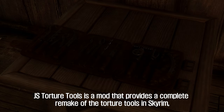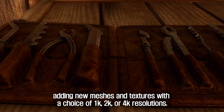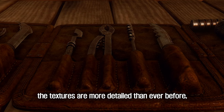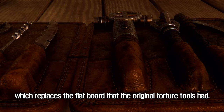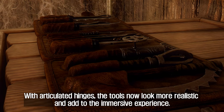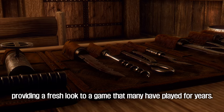The fourth mod to introduce is JS Torture Tools. JS Torture Tools provides a complete remake of the Torture Tools in Skyrim, adding new meshes and textures with a choice of 1K, 2K, or 4K resolutions. With ENB Complex Parallax parts, the textures are more detailed than ever before, providing an immersive and realistic experience. This mod also features a full 3D model which replaces the flat board that the original Torture Tools had, with articulated hinges making the tools look more realistic. The 3D model has been completely reworked, providing a fresh look to a game that many have played for years.